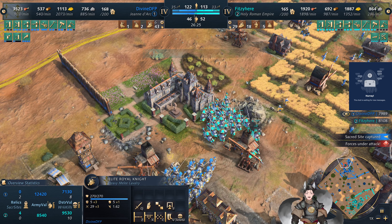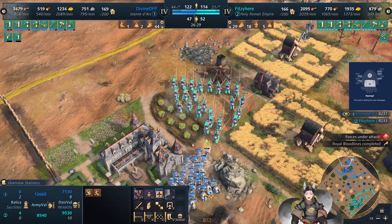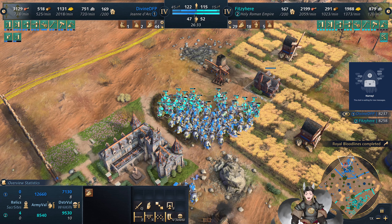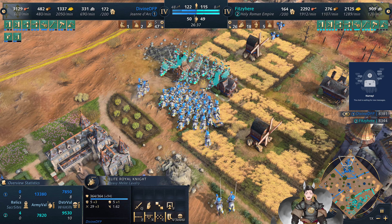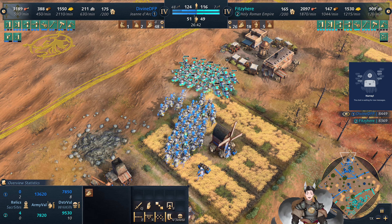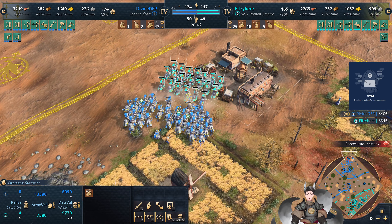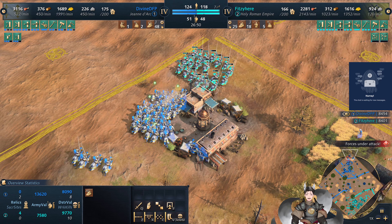Cyan does find some French traders there. A force of 32 Royal Knights here versus a force of 24 Elite Knights. That's what gives Jean d'Arc quite a bit of experience. These knights will go down — it's going to be a massive loss for the Holy Roman Empire player. Cyan does have a large amount of resources in reserve, and is now going for the men-at-arms research as well.